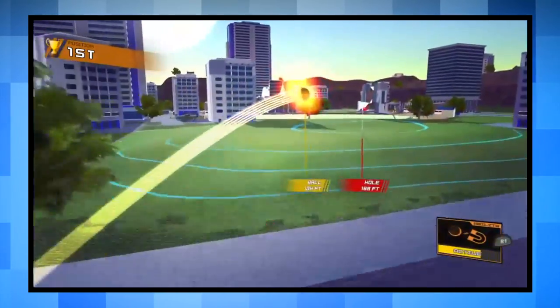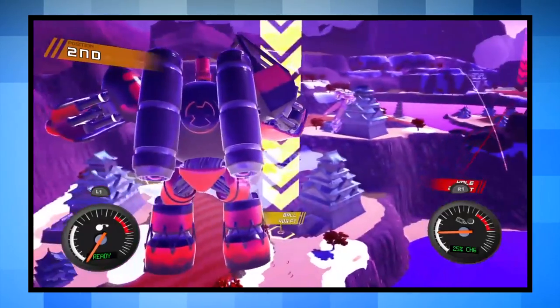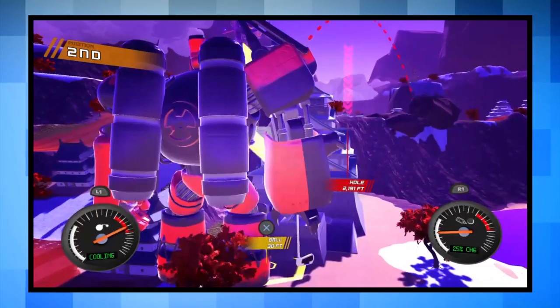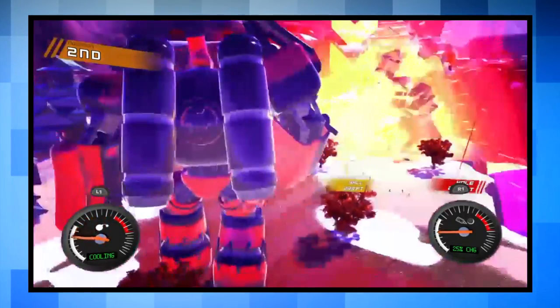The biggest downside to 100-foot Robot Golf is the lack of replay value. Once you've played through the story and had your fill with the multiplayer, there's really nothing much left to do in the game. No characters are unlockable — the only unlockable goods are cosmetic, like robot colors and different golf balls, that you buy throughout the story.